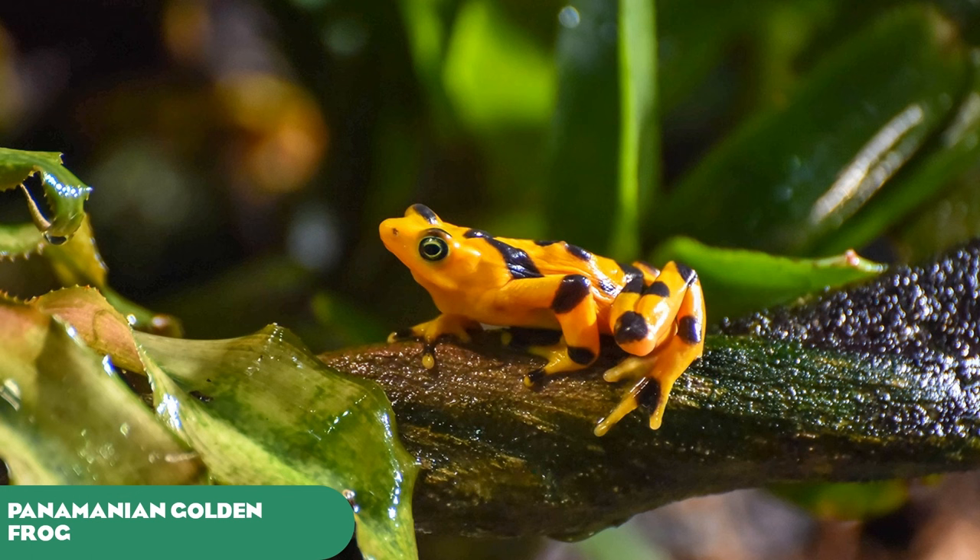Our exhibit animal is the Panamanian golden frog. This species is extinct in the wild, with reintroduction efforts being made, but they will not be safe until the fungus that wiped them out is dealt with and a cure developed, so these frogs can live in the wild without the threat of disease. They are found in various institutions, particularly in America, and their bright yellow coloration and black spots would make them a very eye-catching little addition from Panama.